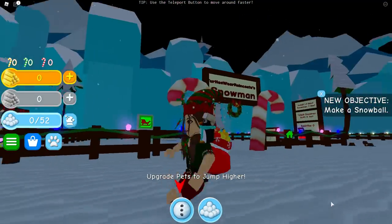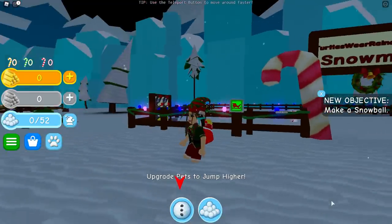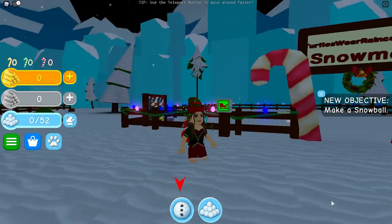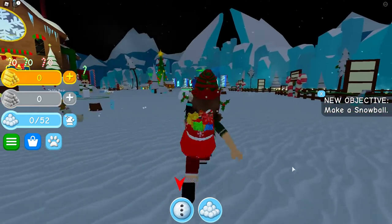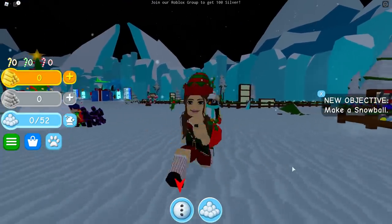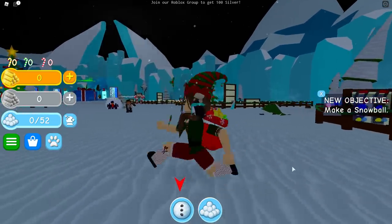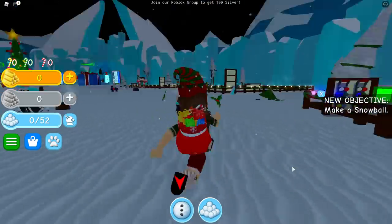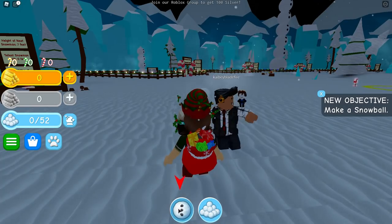Hey guys, welcome to the channel! Today we're doing something different - we're actually playing a simulator. I haven't done a simulator video on my channel in a long time. I think I've done maybe two or three, and it was just Bubblegum Simulator. But today I figured I'd go all Christmasy because it goes with my outfit. Isn't this animation so awesome? I love it - it's so cute and goes perfect with a little elf. I'm gonna be playing this game with KB.